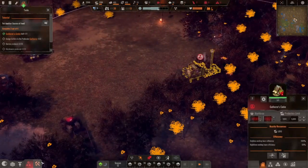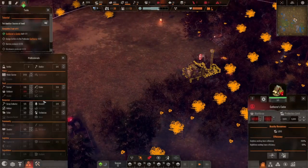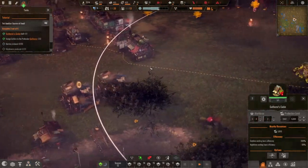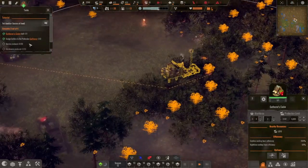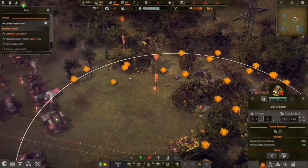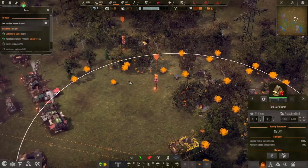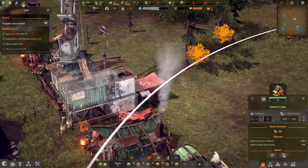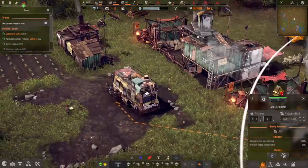Let's assign some workers to the gatherer's cabin. We only have two — now we don't have any free workers again. That's fine. We're just going to have to wait for them to produce mushrooms and berries. Why are you doing wood? Is somebody out collecting scrap?